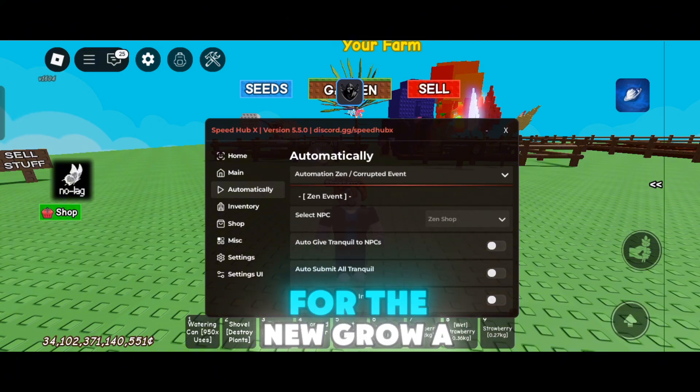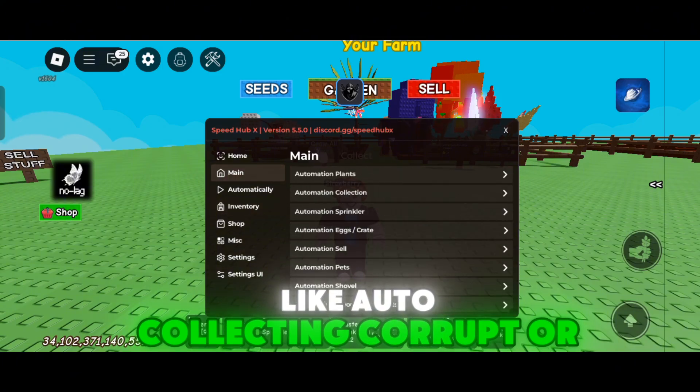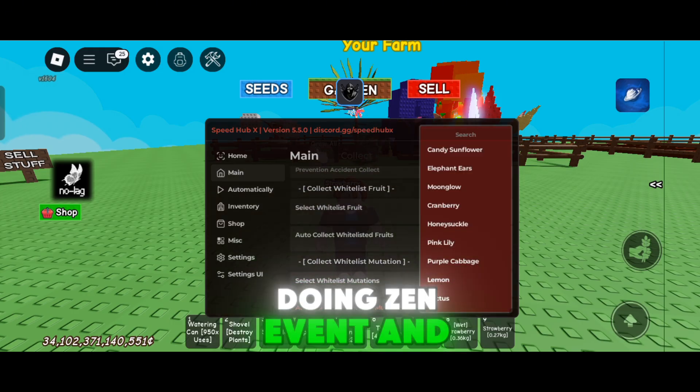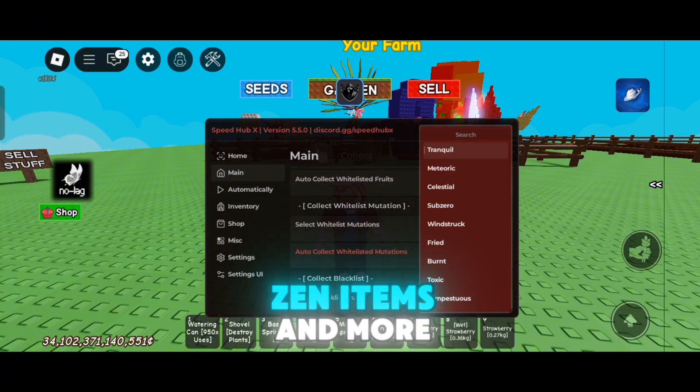All three of them have all the features for the new Grow A Garden update, like auto collecting corrupt or tranquil fruits, submit to NPC, doing Zen event and corrupt update, and more features like Middle Pets Auto, buy Zen items, and more.